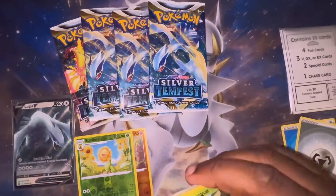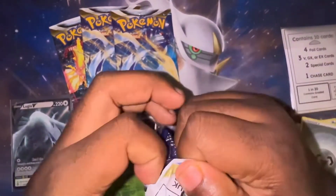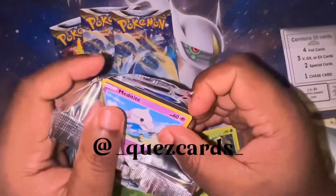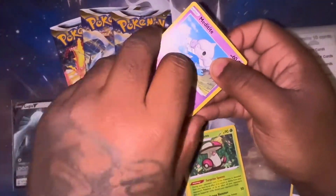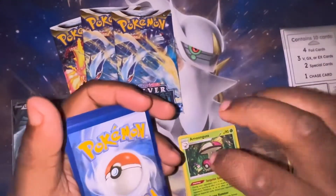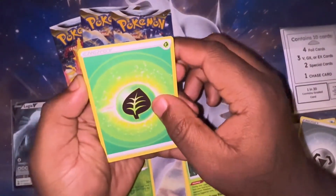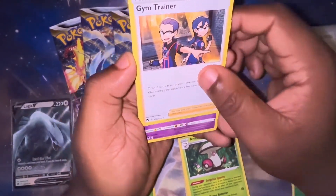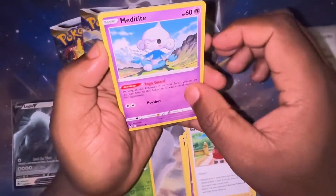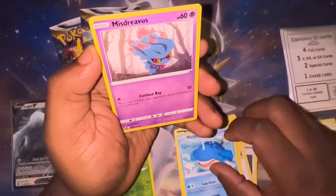If you want to be Switch friends, just drop your Switch code in the notifications, or DM me on my Instagram at underscore quest cards underscore and I'll add you. We can play some stuff online. I don't even know which starter or version y'all chose. I got the double pack so I got both, but right now I'm mainly playing Violet — that's the one I really wanted.